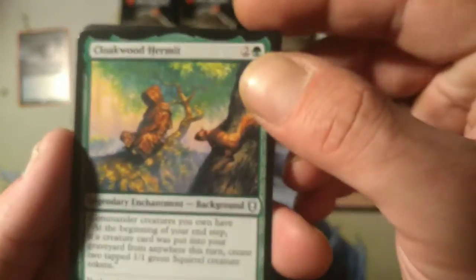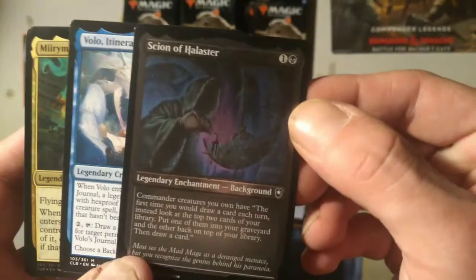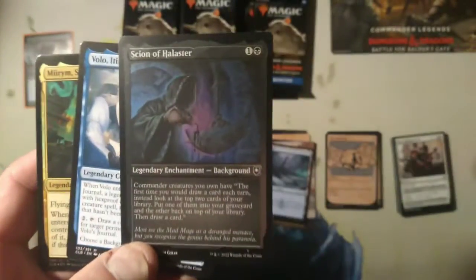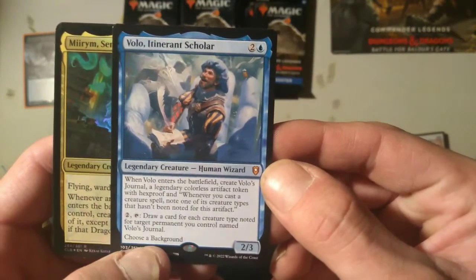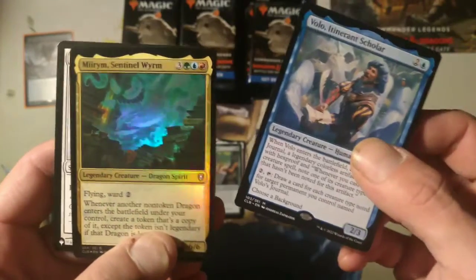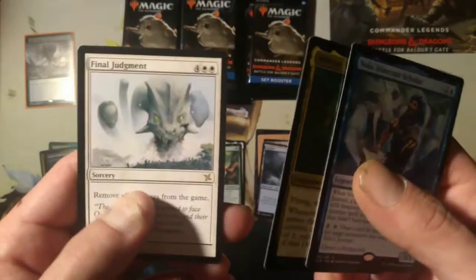All right, we got Cloakwood Hermit background. Nice. Son of Holuster. I guess that's an etched foil. Bolo. Itinerant Scholar — no idea. Mirim Sentinel — worm foil, nice. And Final Judgment — that was a good pack.